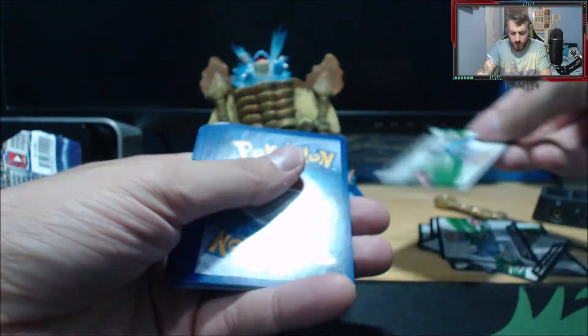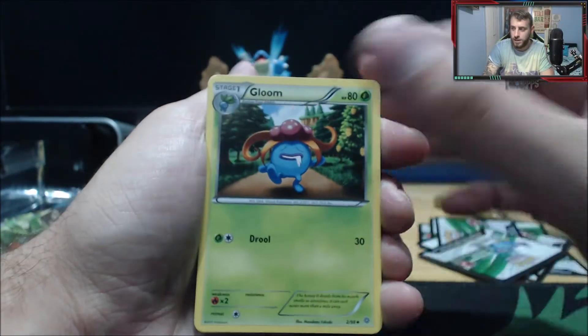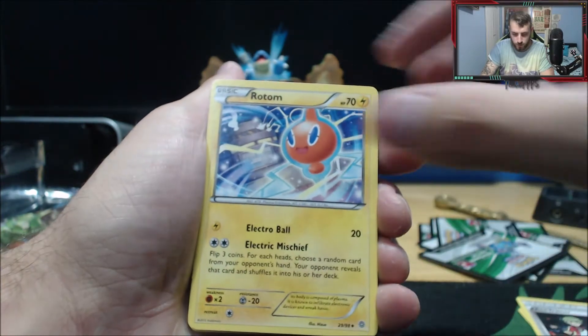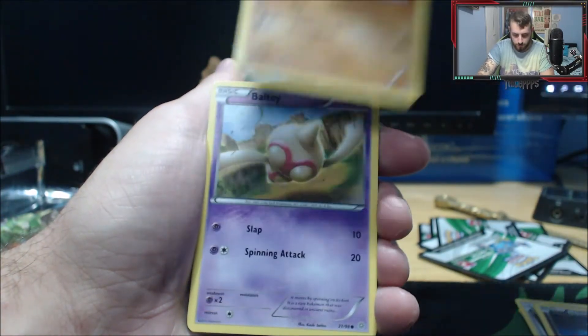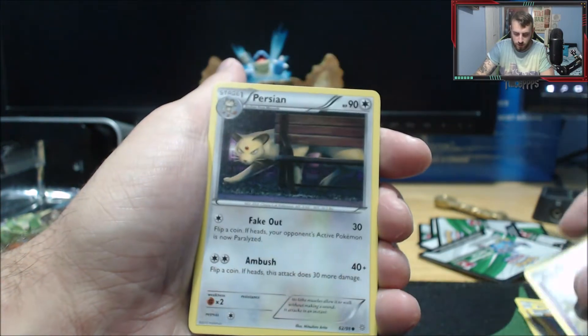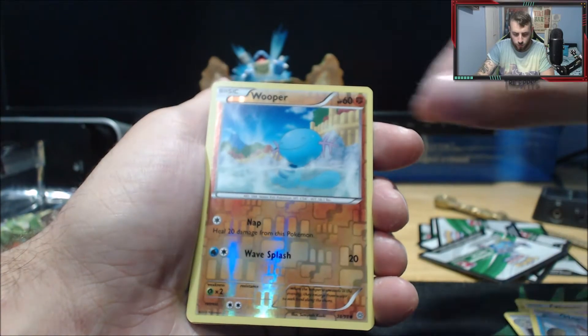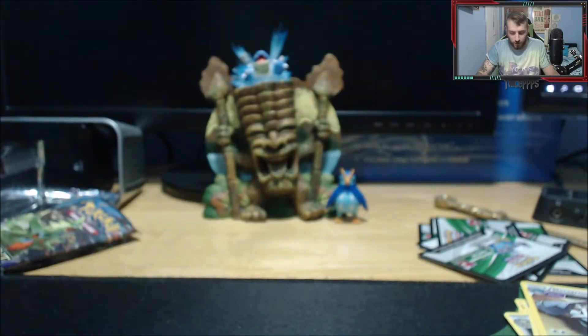Three from the back to the front. We get the Gloom — hello Gloom — Ace Trainer, Rotom, Gumi, the Whooper, the Baltoy, Persian, Magikarp, reverse Whooper, and the Metagross — that's not great, come on! Remember these 12 are all randomly picked. I must have just got really unlucky on the picks.